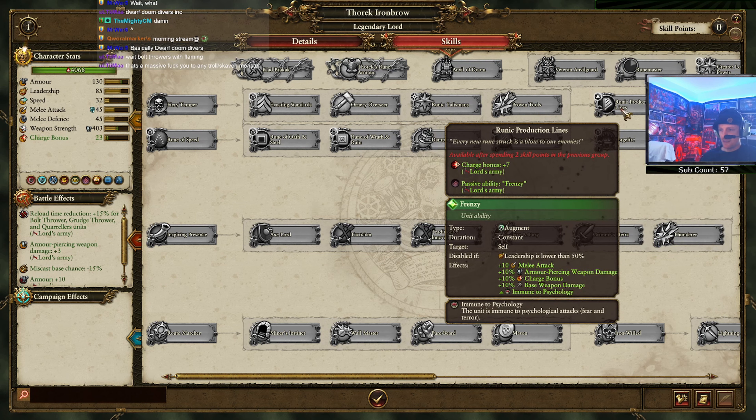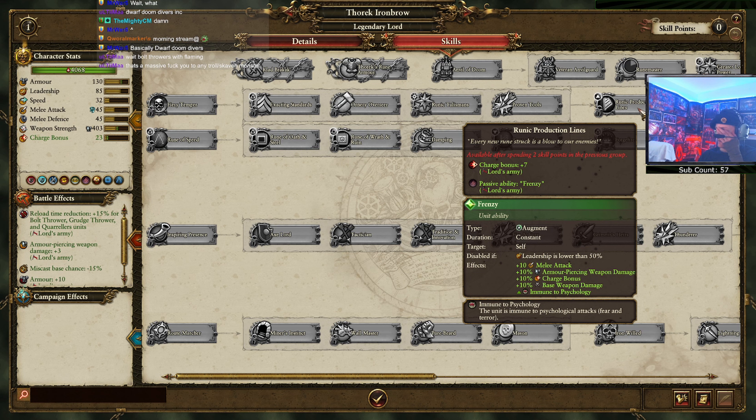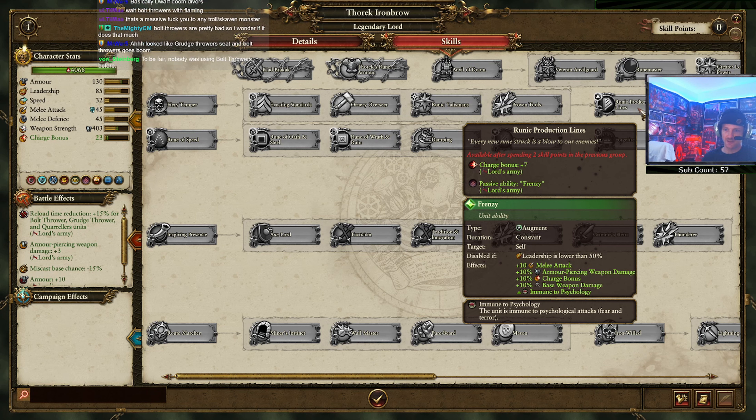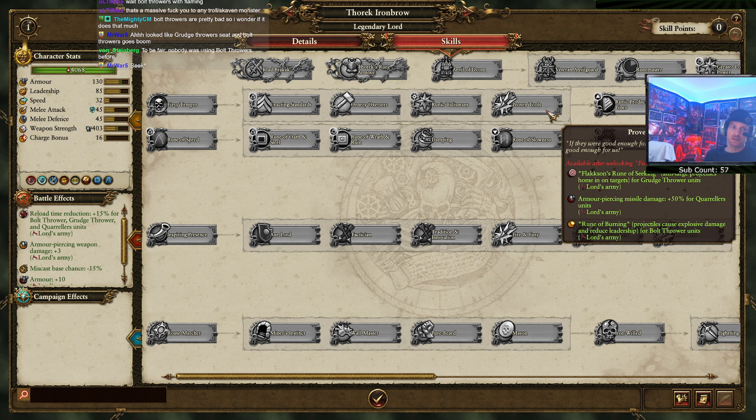Runic production lines - charge bonus plus seven for lord's army, passive ability frenzy for the lord's army. So your entire army is frenzied and good at charging. Interesting - longbeards just freaking going to town. Basically you have regeneration and you're about to do a ton of damage, and it's seeking so get bent. Nobody was using bolt throwers before - I think this is fine, I'm just curious if it's going to make it worthwhile to build them. That's cool - I like having more options.